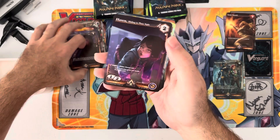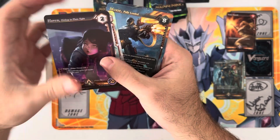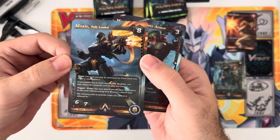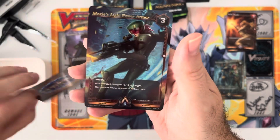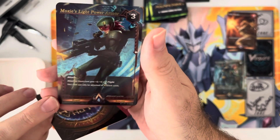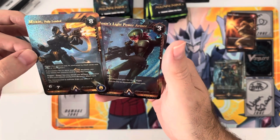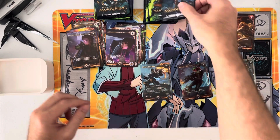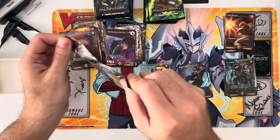There's our commons and uncommons - our first epic! Moxie Fully Loaded. The foil looks great on here, the mech suit. And then we have a hollow rare Moxie's Light Power Armor. So like a double Moxie pull right here. I like the gold lettering, it looks awesome. Let's get a pack from the other side.